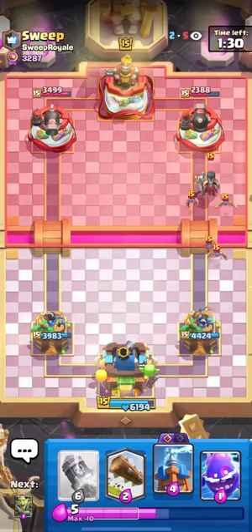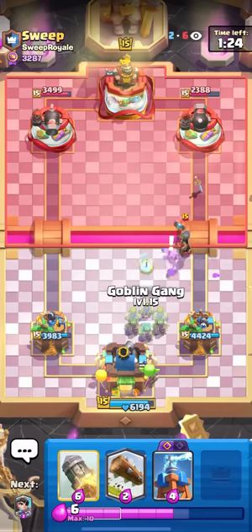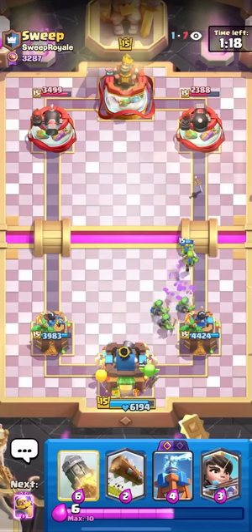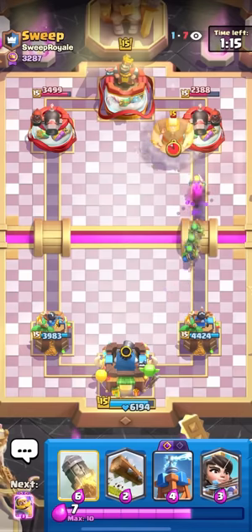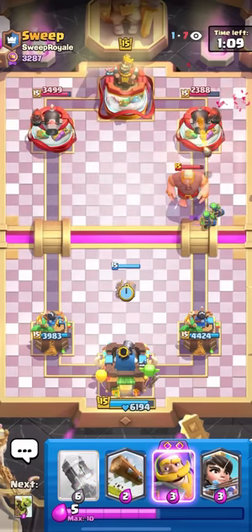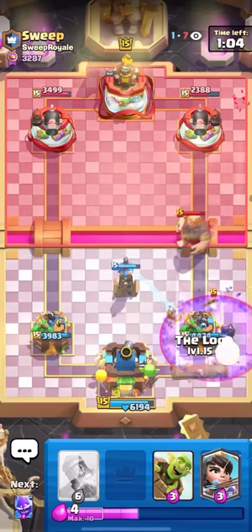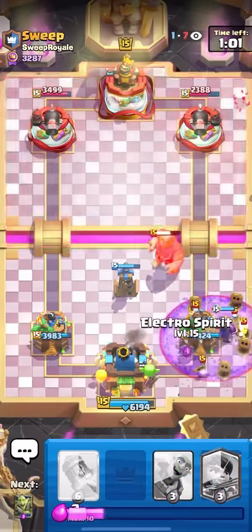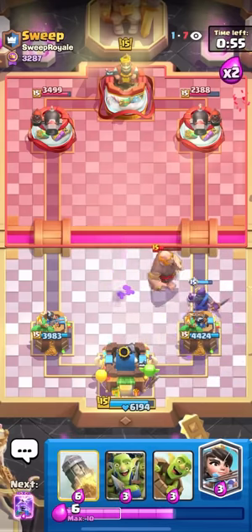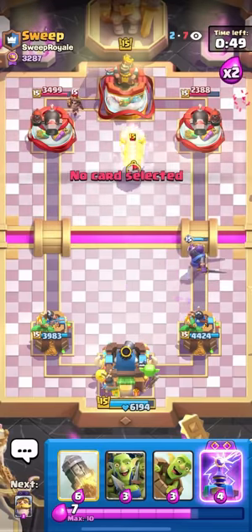Looking good. Giant graveyard players — what are they even good for? They play the game terribly. Going evo knight here — I do have log for the graveyard as well. What is that even gonna do? Zero damage from a graveyard — literally zero damage! That may be the luckiest thing of all time. I might have to buy a lottery ticket. When is the last time you countered a graveyard for literally zero hits?